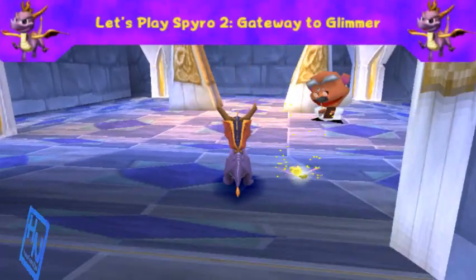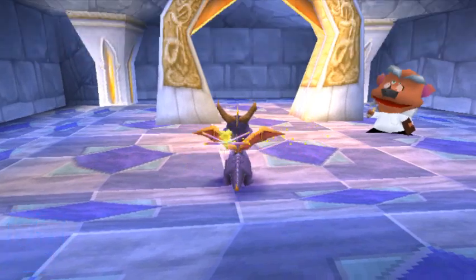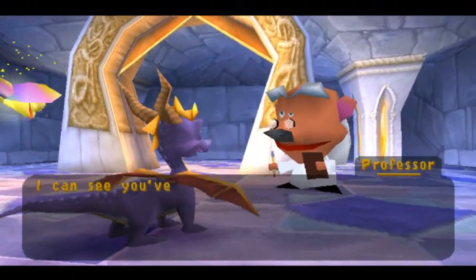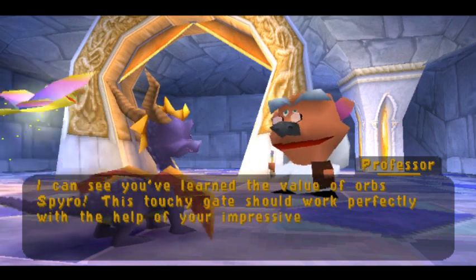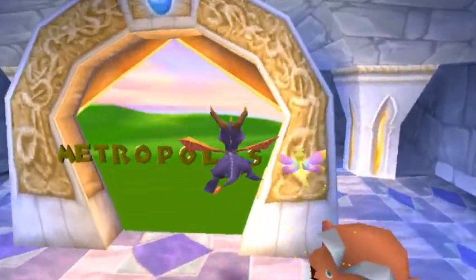Hey there guys and welcome back to Let's Play Spyro 2: Gateway to a Glimmer. In the last episode we completed Robotica Farms, and it's time to head into the last normal level of the game. And this will take us to Metropolis.